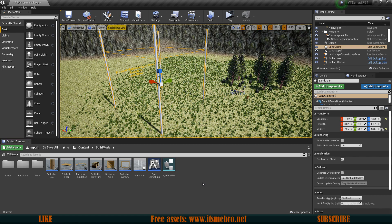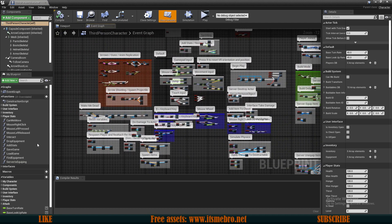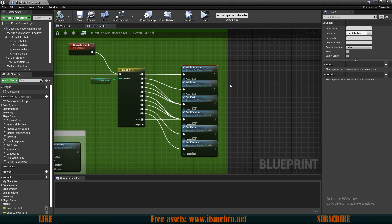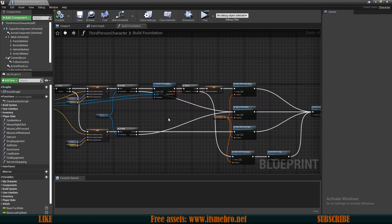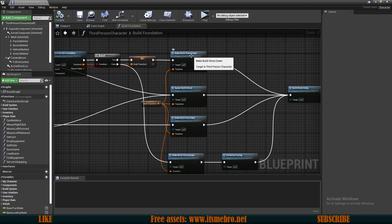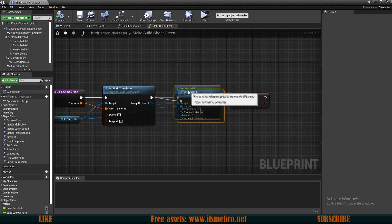Now let's set up the actual functionality, because right now everybody can build inside this chunk with no restrictions. I'll go to my third person character which contains all the logic for this game. We need to find our build mode function — let's go to the foundation one and see what we can do. Inside this function somewhere we need to check if we are the owner of this chunk or if we can claim it.